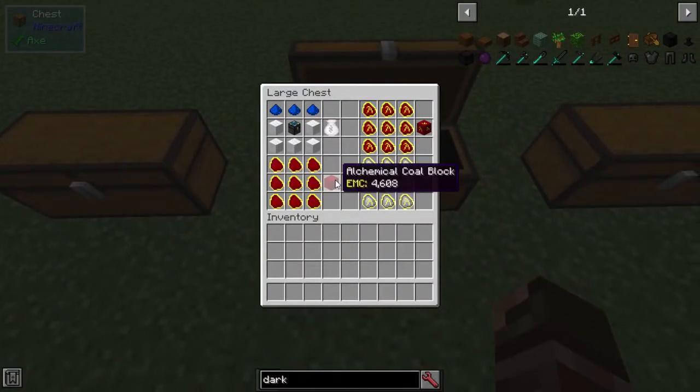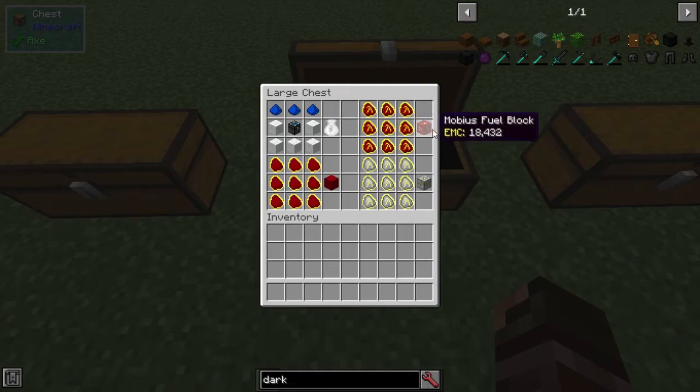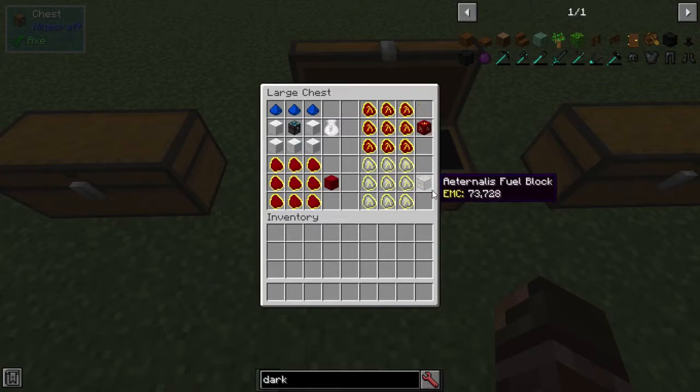Next we have the Alchemical Coal Block, made with 9 alchemical coal — works as a block or as fuel. The Mobius Fuel Block is made with 9 Mobius fuel — decorative and works as fuel. And the Atalus Fuel Block is made with 9 Atalus fuel.